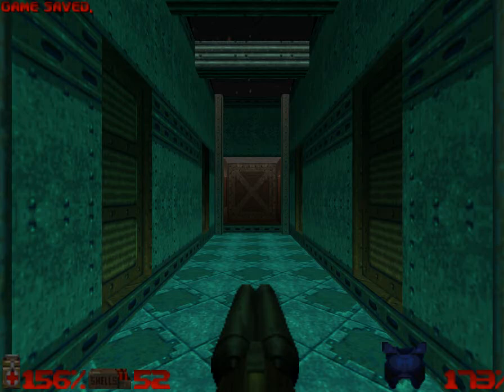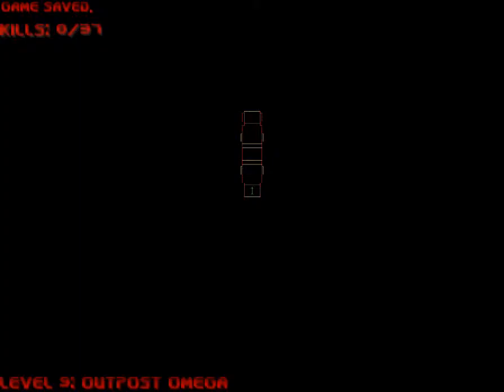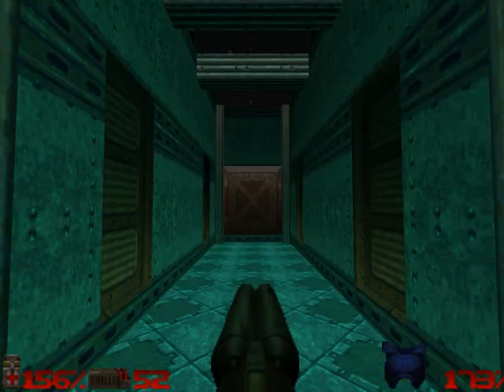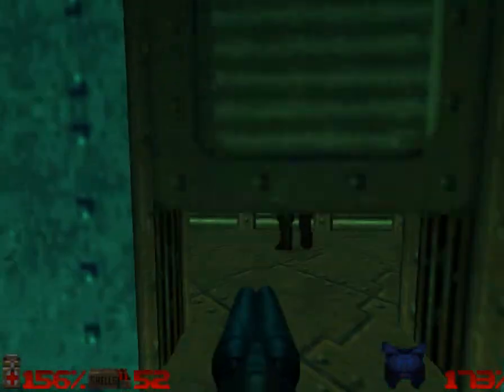Hey everybody, Neck from VMX here, and this is Doom 64 Obsolution. I'm playing level 9, Post Omega. I will be going through a secret exit at the end of this level. I'll show you how to access that, but first we've got to go through most of the level.